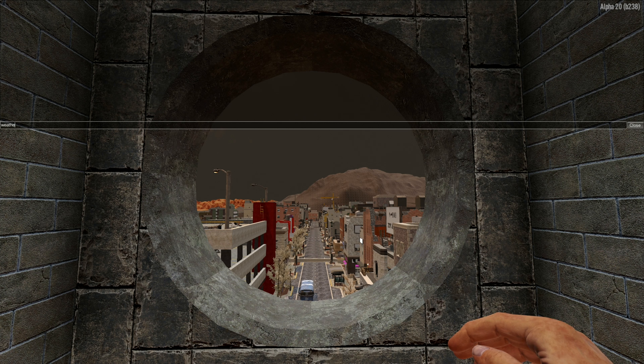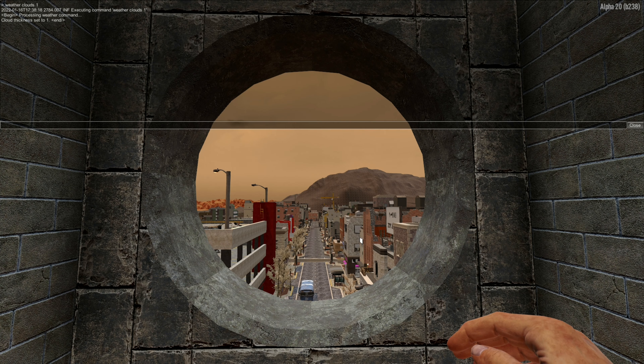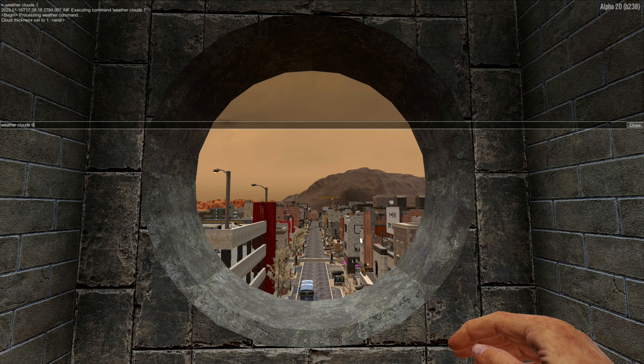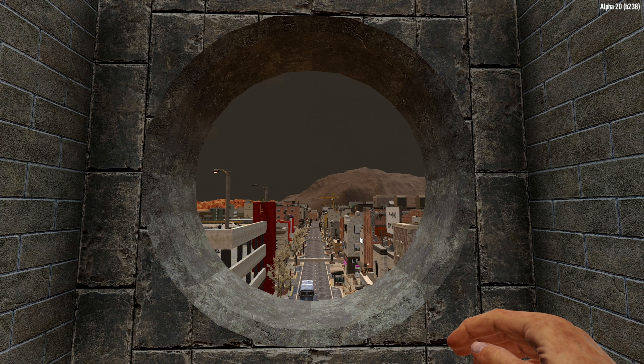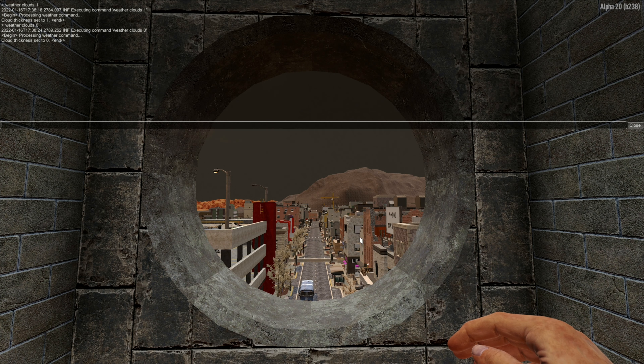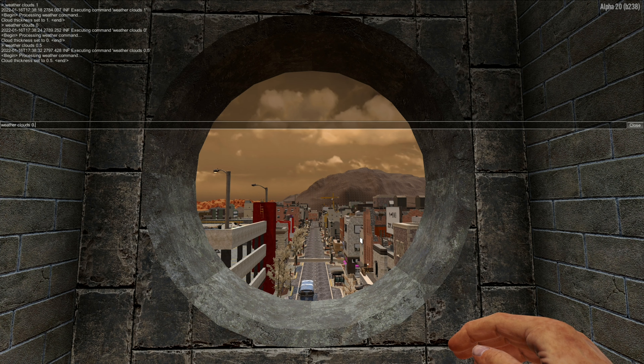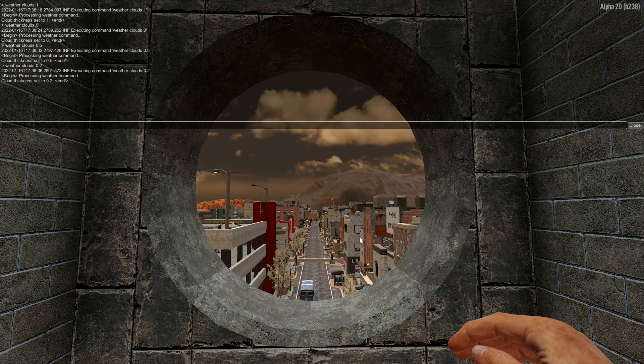By typing in weather clouds and number one we can see that the sky is now full of clouds. If we change that to zero we remove almost all the clouds, because there is no absolute zero cloud situation in game. If we pick somewhere in between like 0.5 we get some clouds, and 0.2 gives a little bit more blue sky.